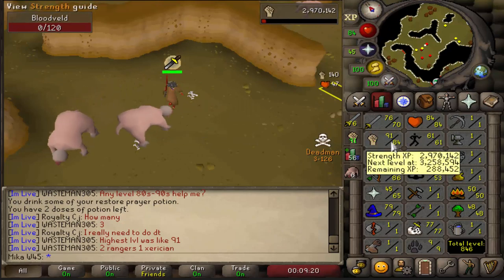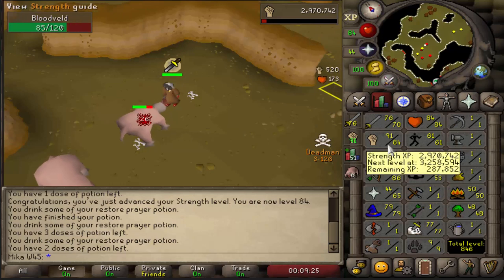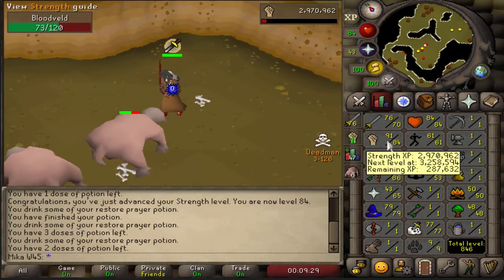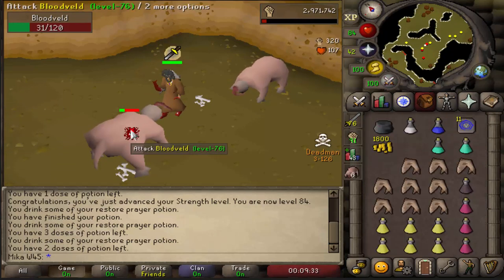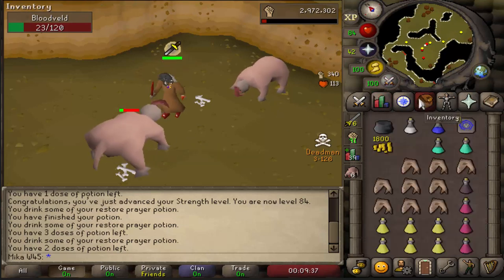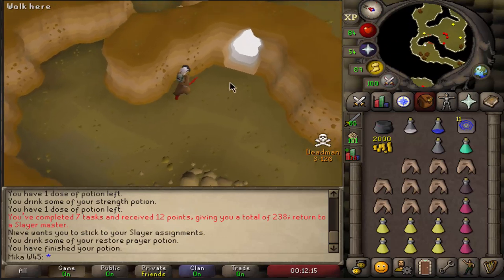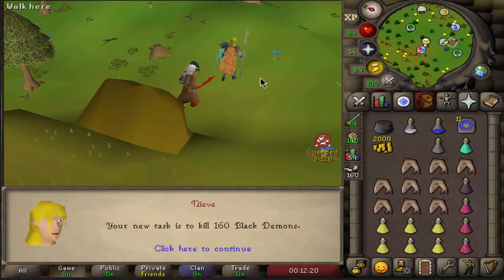84 strength was accomplished — I kind of missed it a little bit. Nonetheless, one more level to that 85 I've been going for. At that point I'll decide whether I want to train more attack and defense or keep going in strength. Also, nearly completed with this Bloodveld task — I've been attacked many, many times actually. Points are starting to look pretty nice, 138 right now. Let's see what the new task will be.